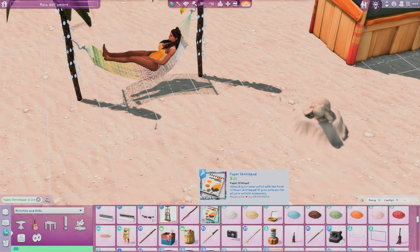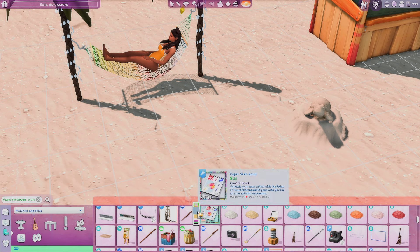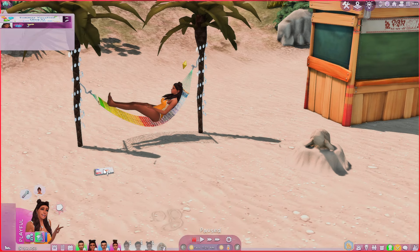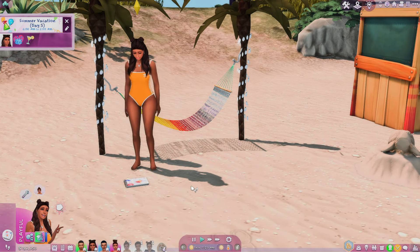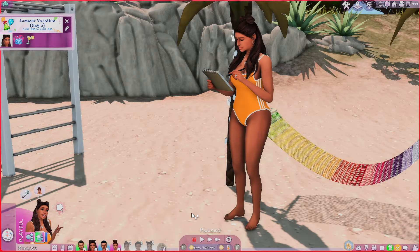This next mod is really cute — this is the Paper Sketchbook Mod by Ravishing. It comes in an assortment of different swatches. If you know anything about Ravishing, you know they make their mods for your convenience — really great mods that make gameplay so much easier and fun. This is a great mod to have if you don't want a big old easel or a digital sketch pad; you just want something simple and old school.